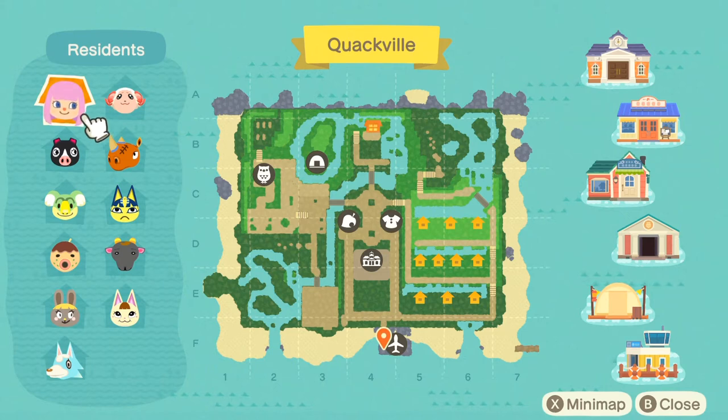Greetings everybody and welcome! I am the Duck of Indeed, and today we're going to be doing a little tour of my island in Animal Crossing: New Horizons. It's going to be both an island tour and a house tour. Obviously the town's not perfect quite yet — it's never gonna be perfect because I'm always making changes — but this is the five-star island of Quackville.